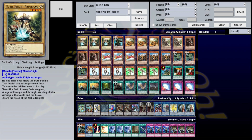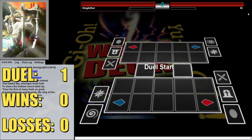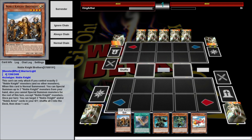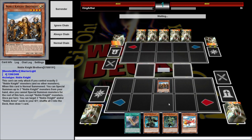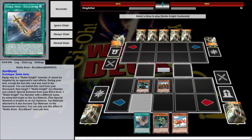Welcome to the first duel versus D-perhaps-die — he just forgot the 'I,' hard to say. We're going first, which is what you want to do with this deck, and we've got a hand that will allow us to do some things. First of all: Noble Knight Brothers — normal summon. This lets you summon up to two Noble Knights from your hand.